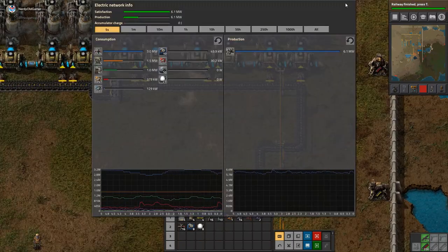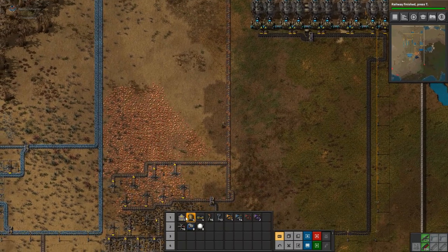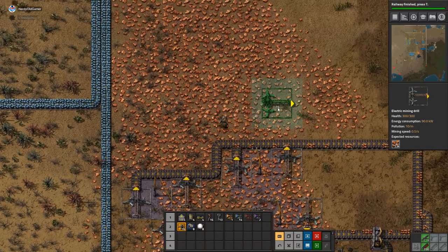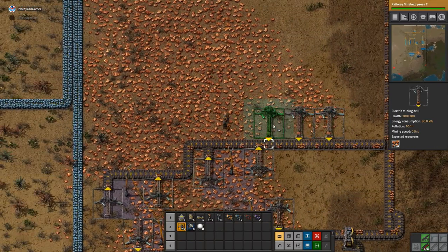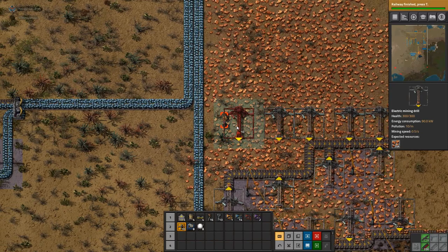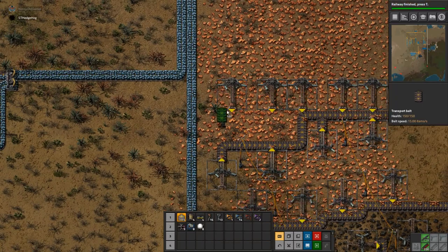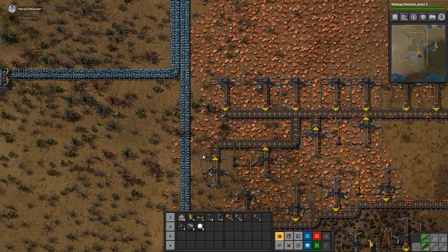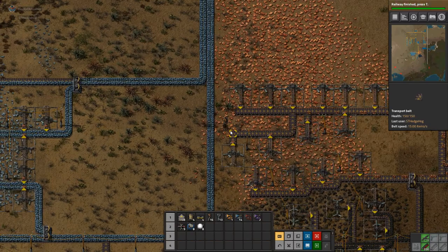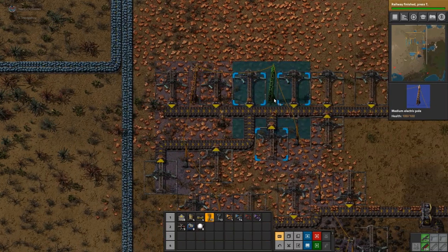How are we doing power-wise? We're doing fine. Good. I'll stick down some more copper miners, I think. Chop the trees down.